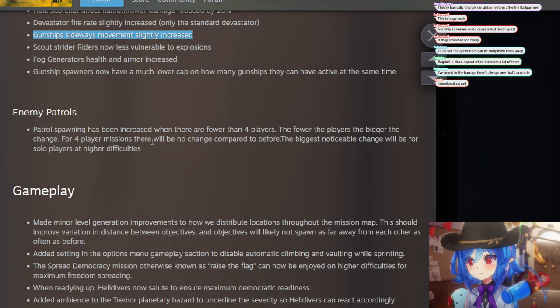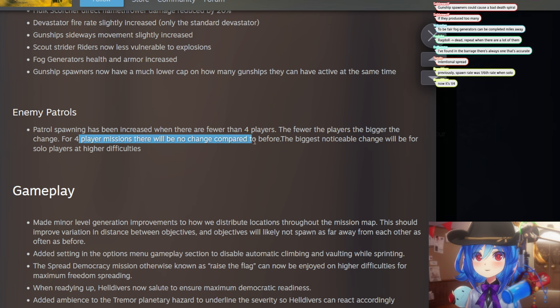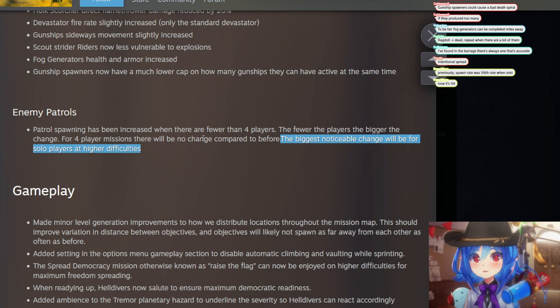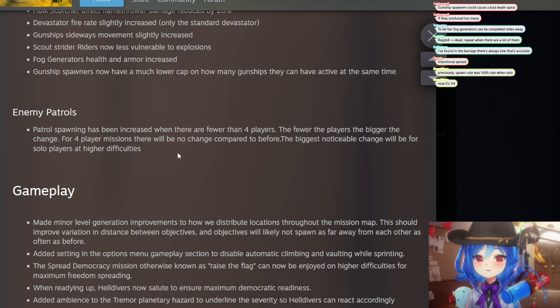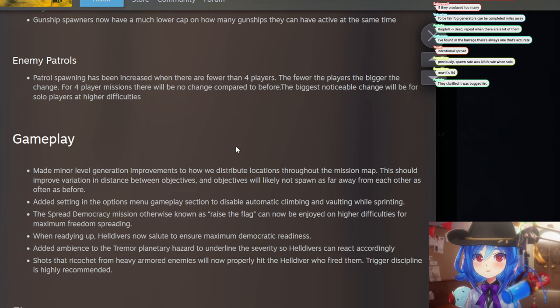Patrol spawning has been increased when there are fewer than four players — the fewer the players, the bigger the change. For four-player missions there's no change. This is because spawning is on an individual level, so with fewer players there were fewer spawns. The biggest noticeable change will be for solo players at higher difficulties, keeping maps populated even when you go in with fewer people.